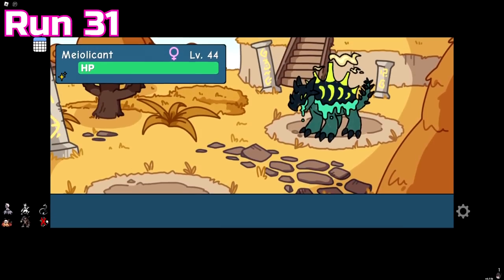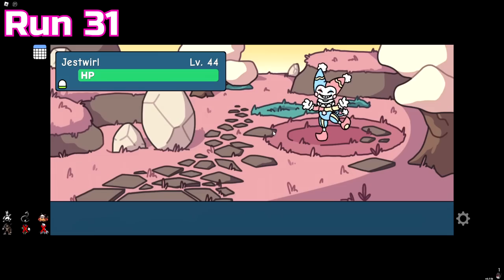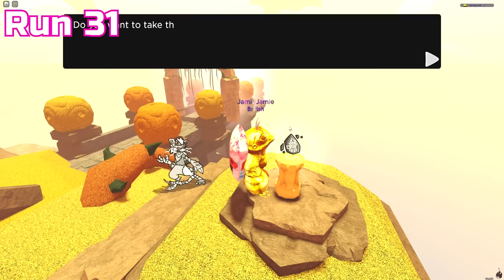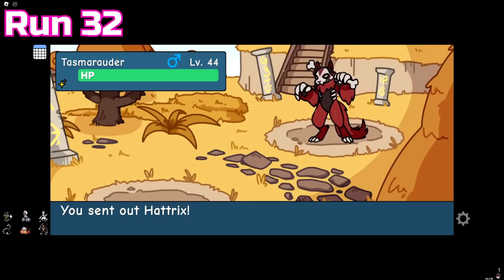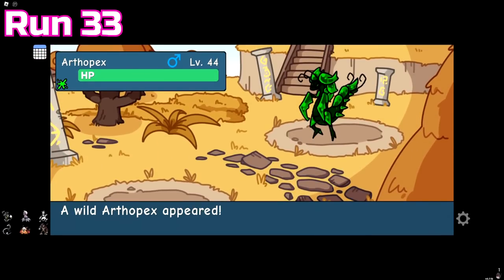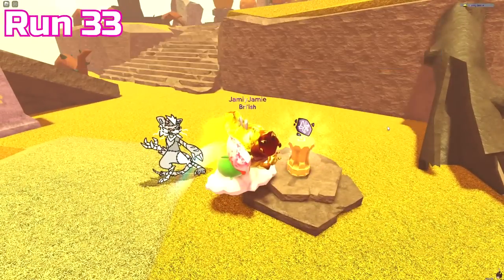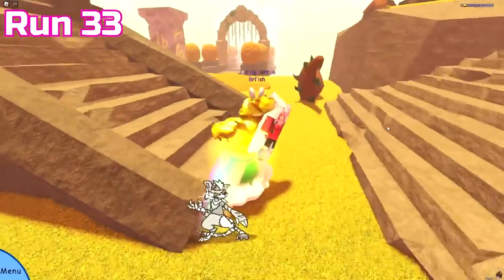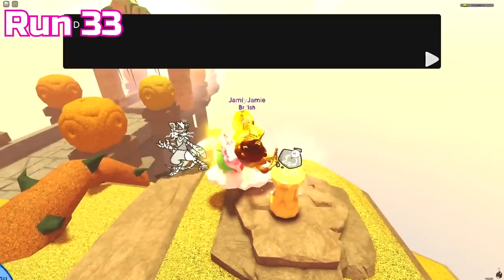Run 31 was pretty decent — we got yet another misprint Millicant, a Jestwirl, and a null Hattrix runestone. Run 32 gave us 2 more misprints and our first rare Scarm. Run 33 gave us our first tinted Afropex, and the last room offered me two different runestones — one was a null Morpher, but the other was the final runestone I was missing: Grotto. So now I've collected at least one of every runestone available.